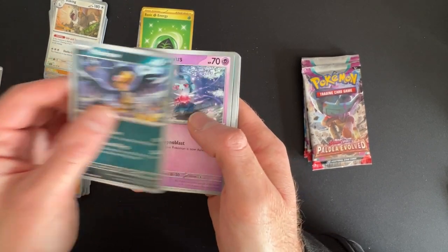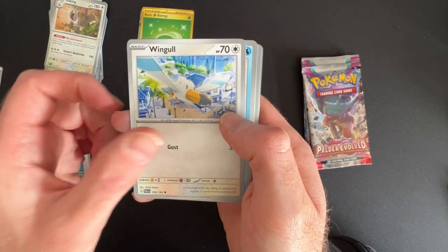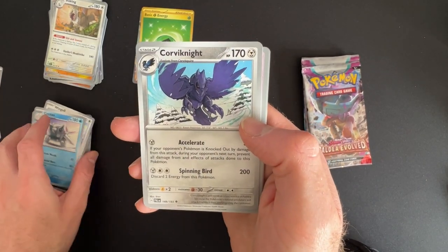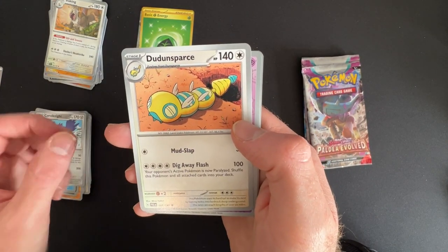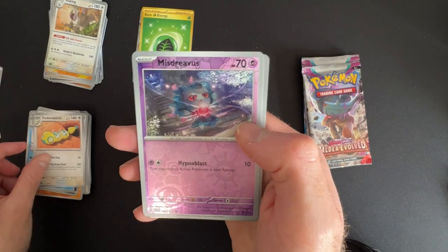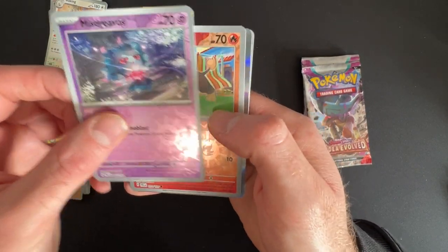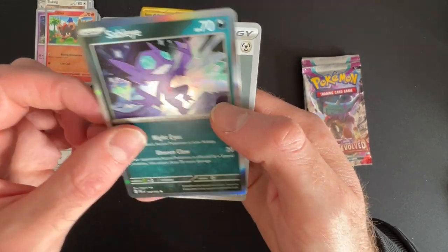For pack six we've got Macro, Misdreavus, Sneasel, Wingo, Seitan - oh that's cool - Corviknight, Dunsparce, Misdreavus Reverse - like that card - Bitleo Reverse and Sableye holo.